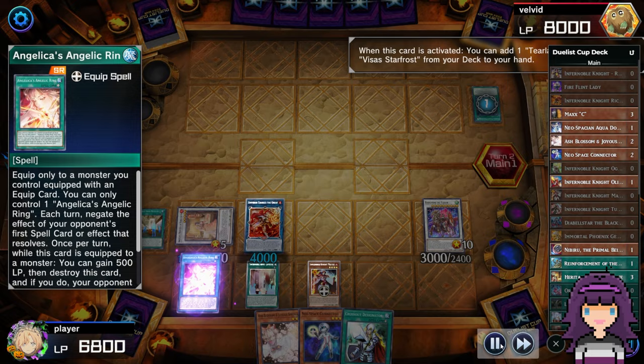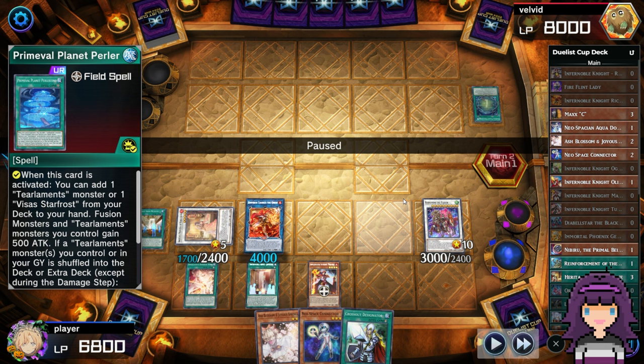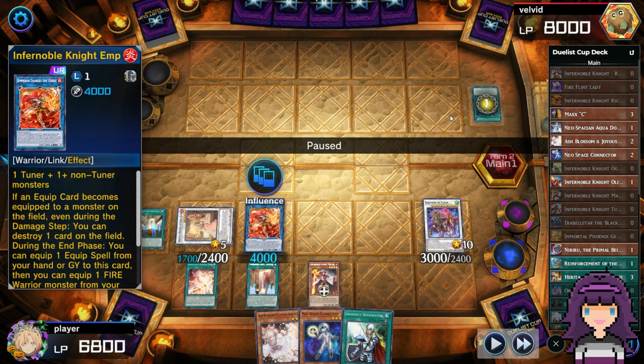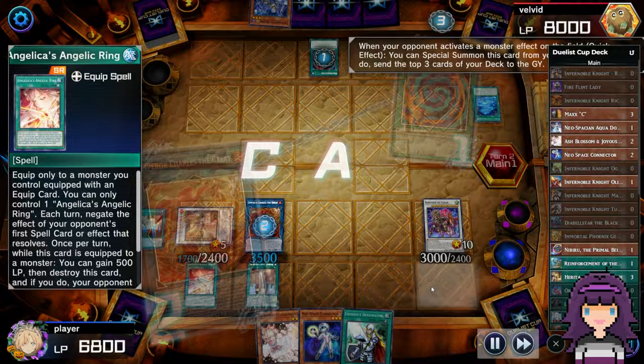Opponent is going to activate Pearl Rhino. I decided to let Angelica's Angelic Ring get it, but looking back that might have been a misplay — I think I actually should have negated this with the Link 1 Charles, because if I thought it was Tier Limit, they could very easily Super Poly. Angelica's Angelic Ring can actually negate that. This also only negates the first spell card that resolves, so if you do negate it with something else, it will actually negate the next thing instead. We actually demonstrated that in our last deck profile, so if you want to see exactly how that works, go check out that video where we use Angelica's Angelic Ring to negate a Super Poly.